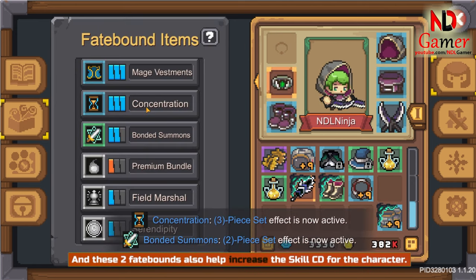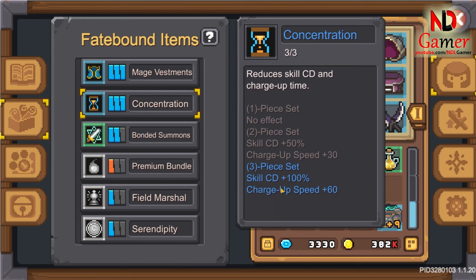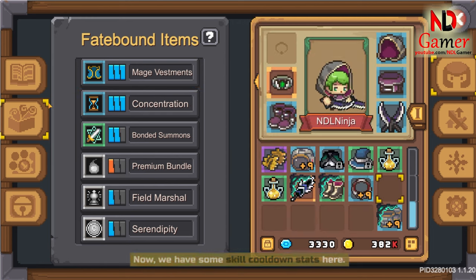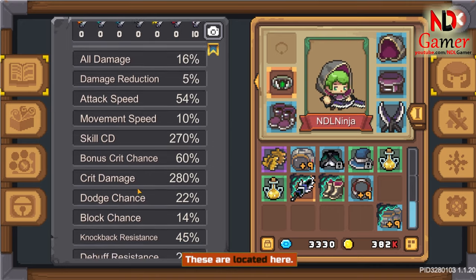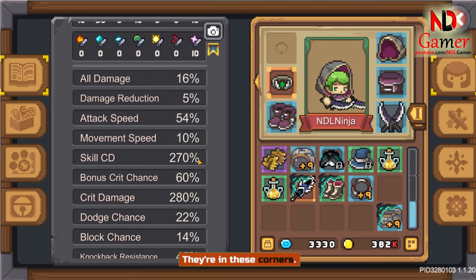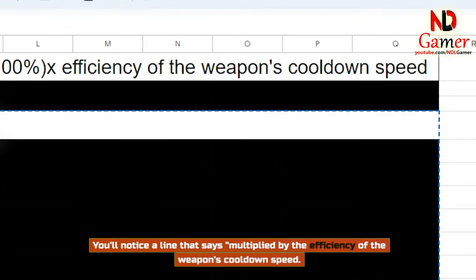These two fate bounds also help increase the skill CD for the character. The skill cooldown stats are located in these corners of the UI. This is the character's skill cooldown. You'll also notice a line that says 'multiplied by the efficiency of the weapon's cooldown speed.'